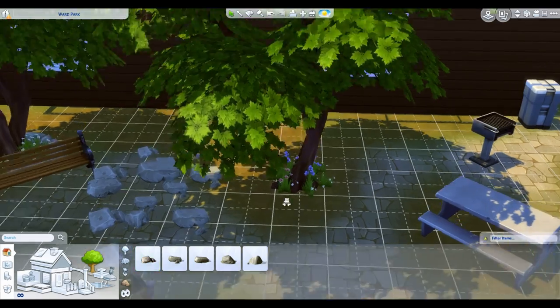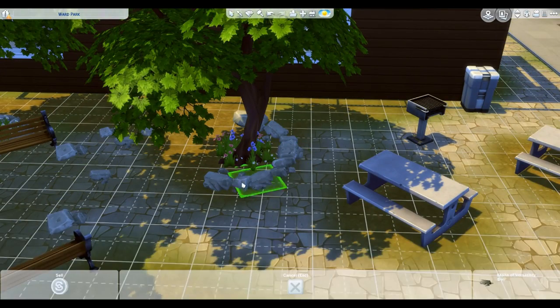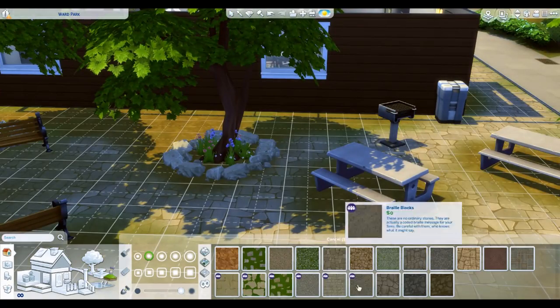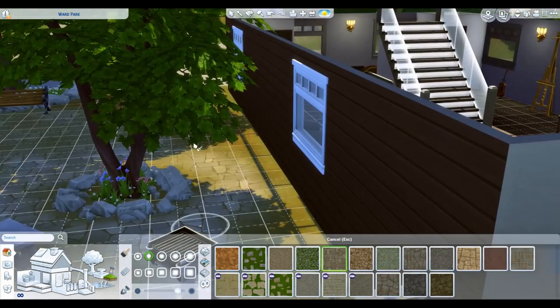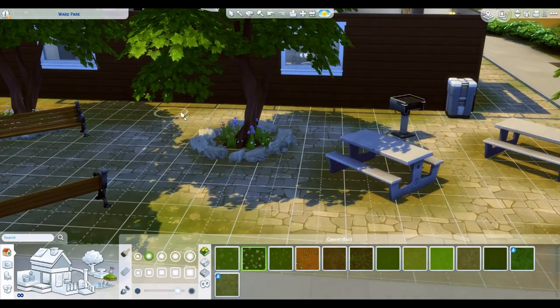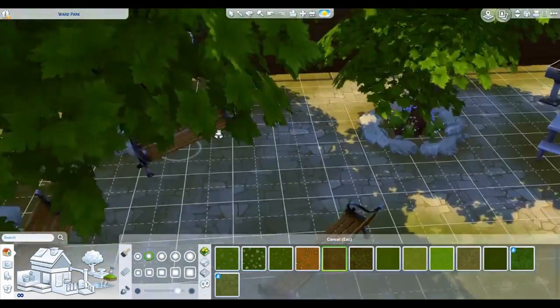They're not stupid rocks - they make it look really pretty and it's miles ahead of where it was when we started with essentially a blank lot. I did a little stone around the back side of the tree so you can kind of walk around it, and I made it look almost like the rocks were a bit dirty, as if somebody hadn't come by and cleaned them just yet.